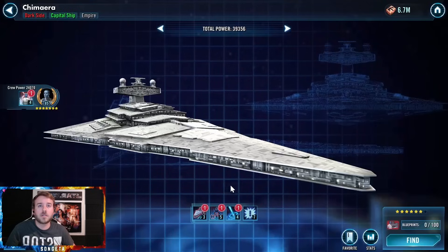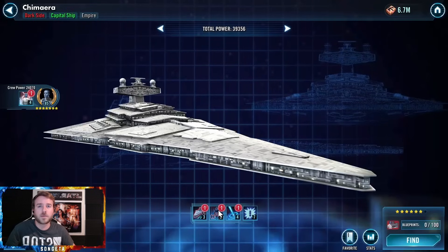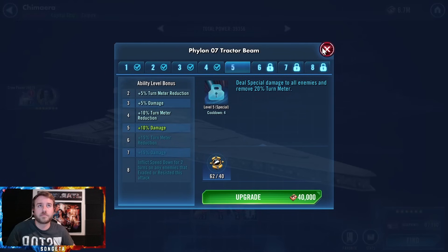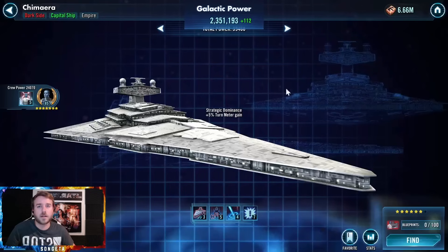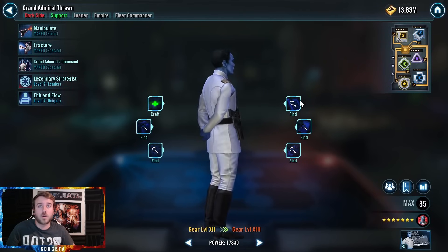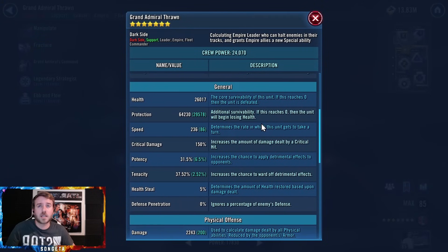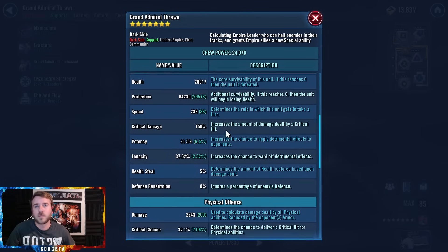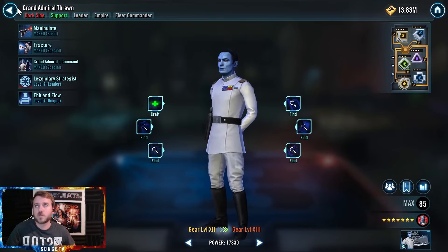I can now dedicate my prestige to this ship. I don't know what the best use of it would be. Maybe the Extra Terminator. They're all kind of similar, but I'll be working on that. Thrawn got to gear 12. I wasn't even trying. I was just looking around at what I had, and he takes a lot of gear that none of the Leia characters are needing right now. So I put it on him. He's gear 12. I gave him all protection primaries to make him survivable and durable. He's not a huge priority, but he is more durable now.